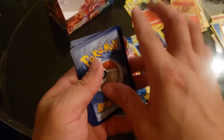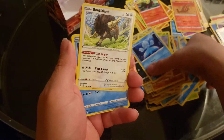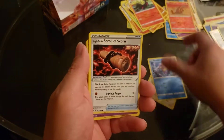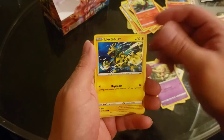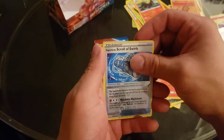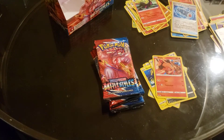Alright, let's see if we can get another good card. Like I said I want the Houndour — let's throw this over here. I want the Houndour so bad. That gold card would look amazing.